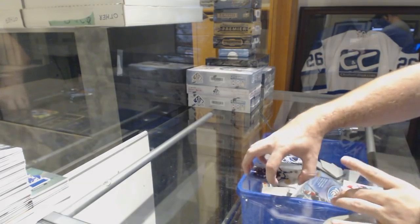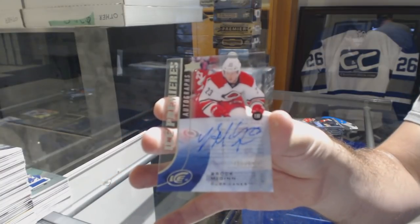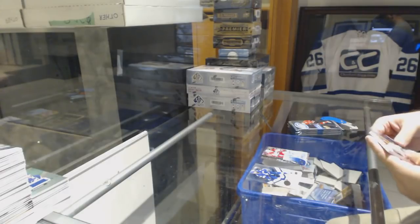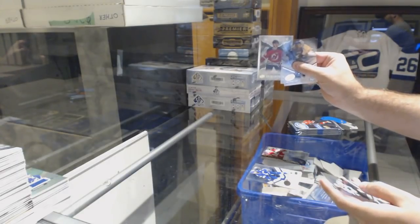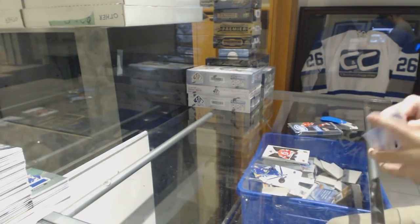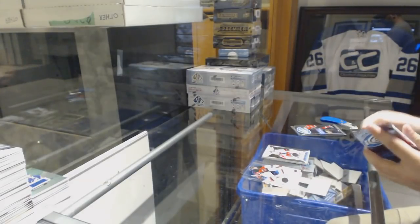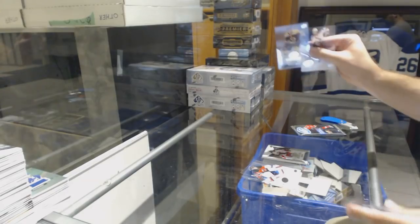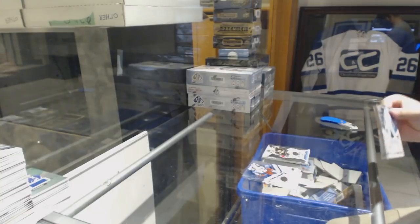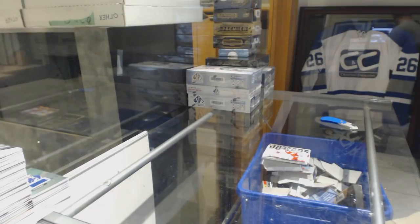We've got an Ice Premiers Auto numbered to 499 for the Carolina Hurricanes, Brock McGinn — so obviously, just remember that. Stephen Santini for the New Jersey Devils, to 299, Exquisite Rookie. Lucas Sedlak for the Blue Jackets, Ice Premiers, to 12.99. Austin Czarnik for the Boston Bruins, Ice Premiers, to 9.99. And a Sub-Zero of Zetterberg for the Red Wings.